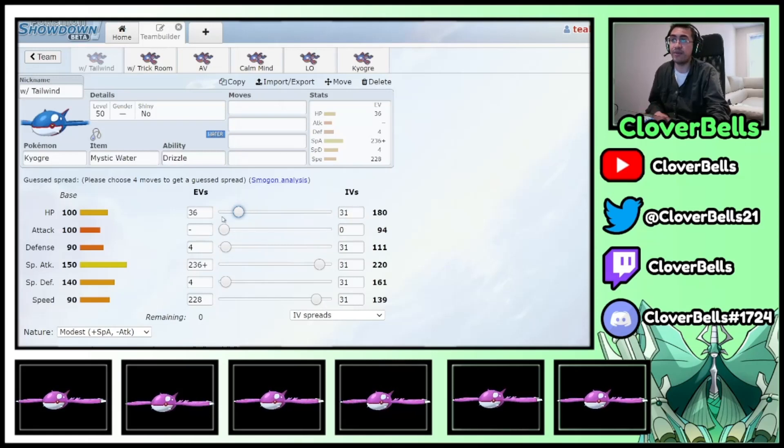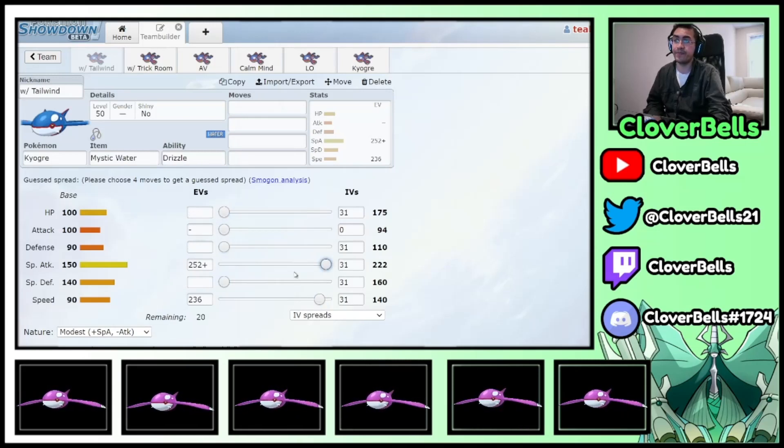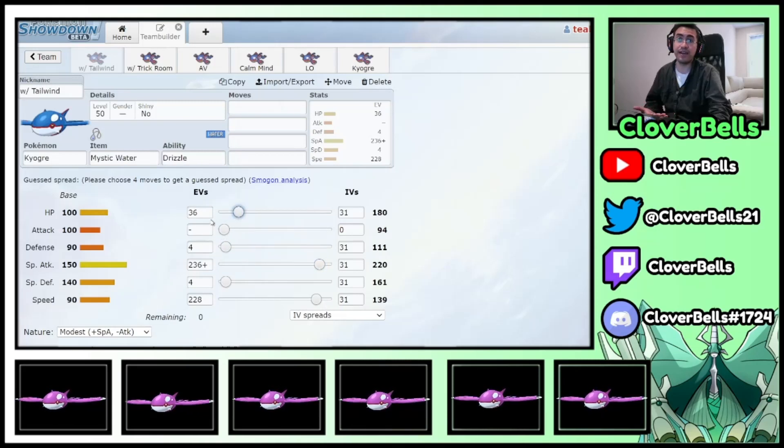Now, you know other Ogres will be doing that too, so you just go one speed above to speed creep them. You might think this tiny bit of bulk doesn't matter, but it actually does. If you do the Damage Calc, this bulk helps you survive Play Rough from Zacian. Without it, if you just max out your speed instead, Play Rough from Zacian has a 25% chance to KO the Ogre. By having just enough speed to outspeed Regieleki and getting that defensive bulk in there, you have survival capability against Zacian's Play Rough. He's not clicking Behemoth Blade — that already doesn't KO you — but you also want to live the Play Rough.